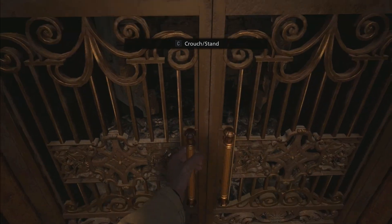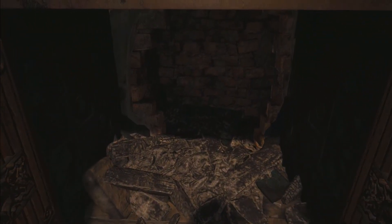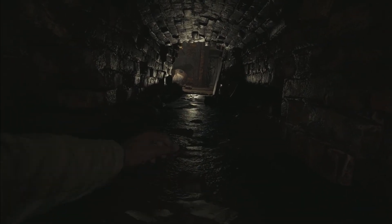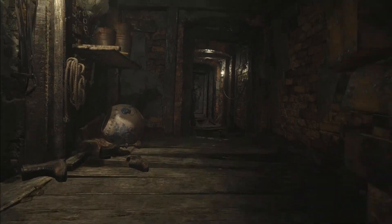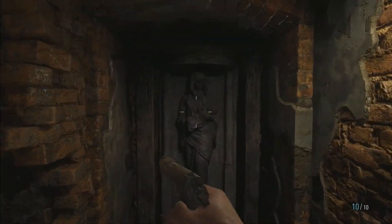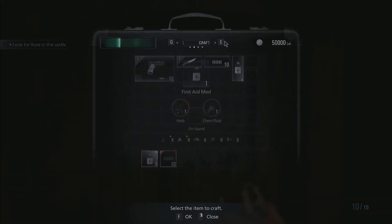I'm going to go through this fireplace again — this is going to go really quick. My main thing I want to try out this time is using the shotgun on those zombies, ghouls, whatever the fuck they are, in that prison dungeon area. I'm not going to bother with the vampire chick because you can't kill her — it's a waste of time and bullets.